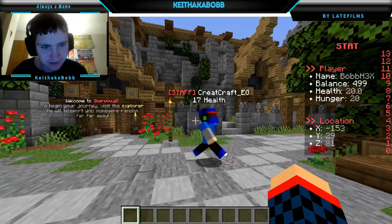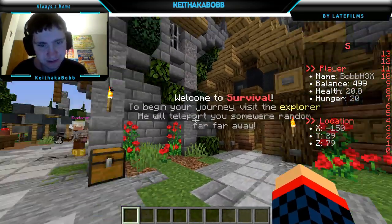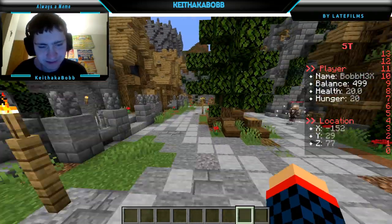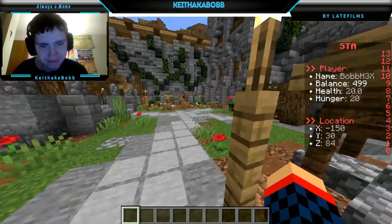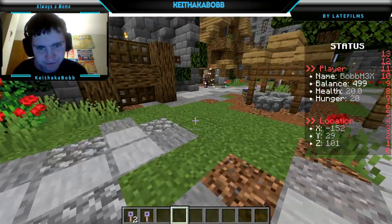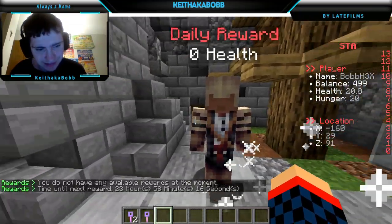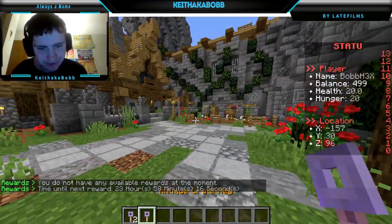I'm gonna show off a lot of stuff. Welcome to Survival. This is where I begin the journey with Explorer to teleport you, but I'm gonna show you that in a minute. The first set of keys to open up — you get these keys from this NPC over here. You get your daily rewards; every day you get them.